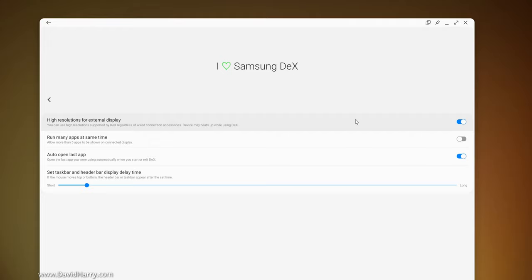To be clear, 4K is not standard with Dex, and this is the only way that you can get 4K out of it. This is like experimental functions and stuff like that.